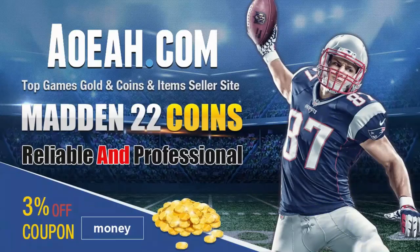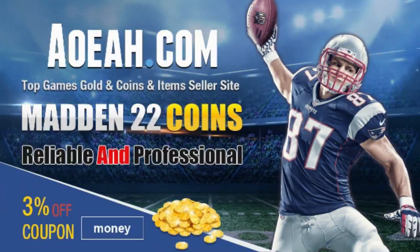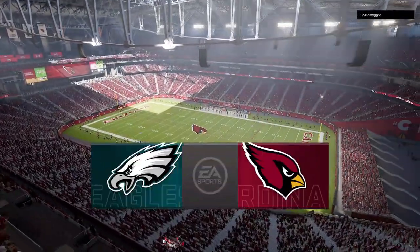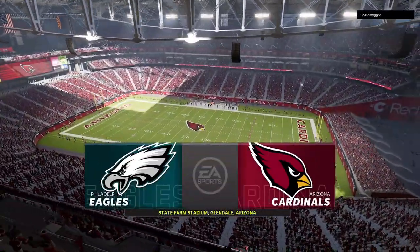For the cheapest, fastest, most reliable MUT coins in the market, check out my coin sponsors at aoeah.com and use discount code 'money' for three percent off — link in the description below. Welcome back Money Team, this is Mad Money Shot Snip, the Mad Cheese as always.